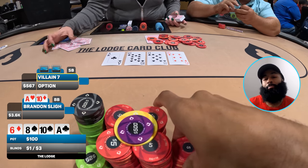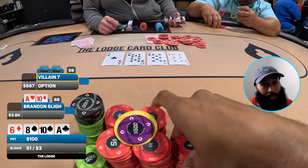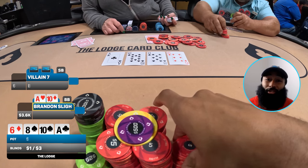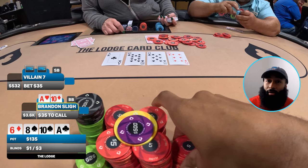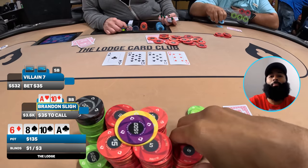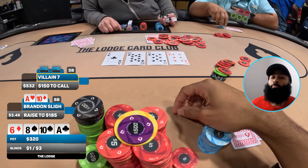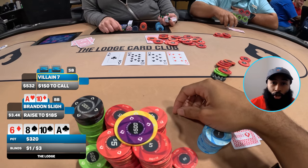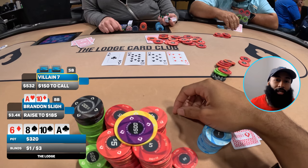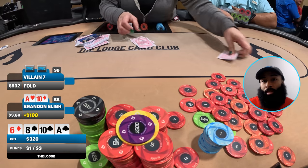Both cutoff and button fold — it goes heads up to the turn and it comes the ace of clubs. Beautiful turn — now I have top two pair and I'm feeling pretty good. I have position on my opponent in small blind. They lead out again for 35. With top two pair, no spade in hand, and a flush draw on board — you know what time it is. I raise in position, going all the way up to 185. My opponent tanks about 30 seconds then lays down their cards. A W is a W.